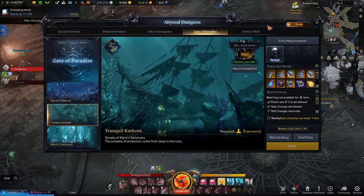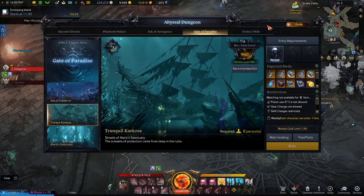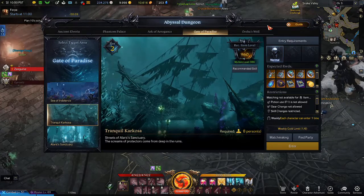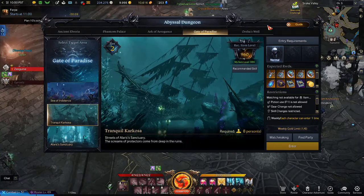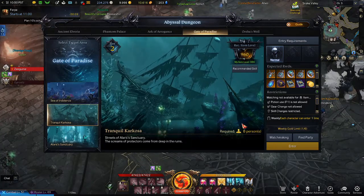Hello everyone, welcome back to Lazy Penguin Games. I'm doing another 960 vessel dungeon - this is gonna be Tranquil Carcosa, the second dungeon in the Gate of Paradise, and it is an eight-man. Let's go ahead and get in there.